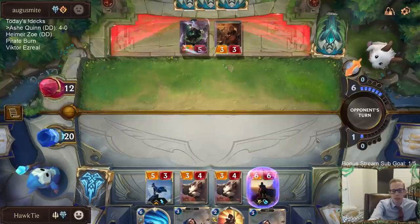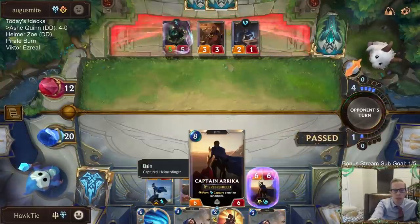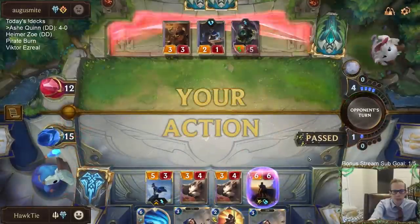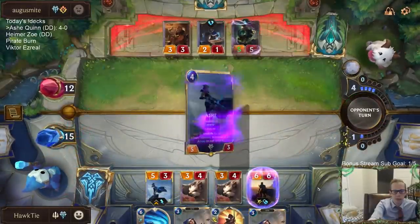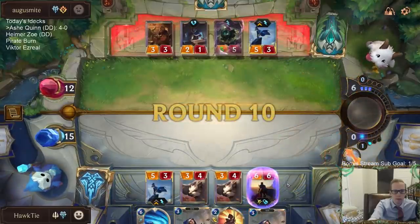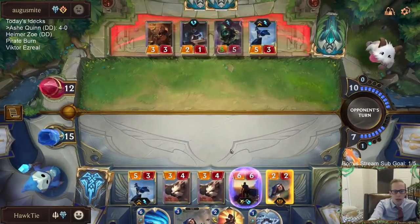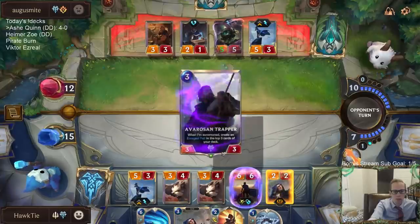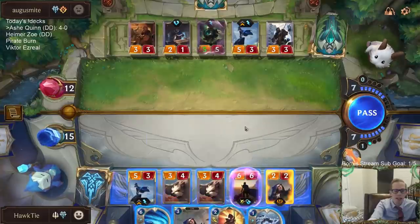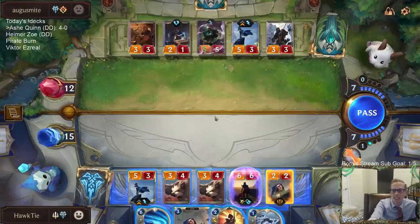They've already played two Thermogenic Beams, which is probably the best removal spell for the Captain. I think about how much better these units would be as 3-3s if we had Grand Plaza in play — like 3-3 challengers, they would be so great.